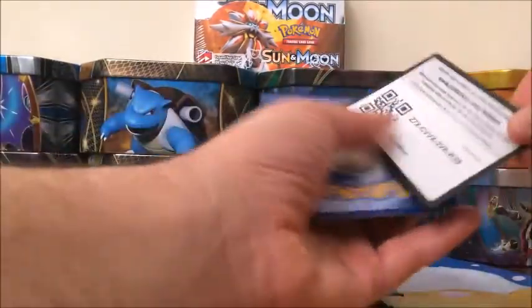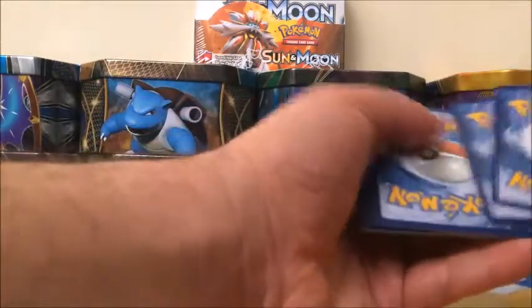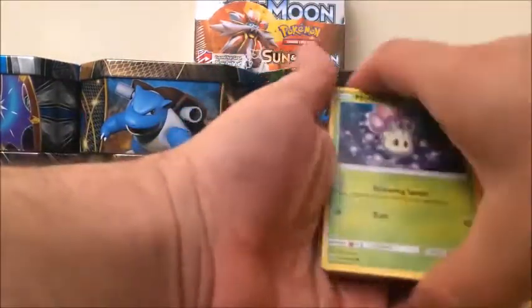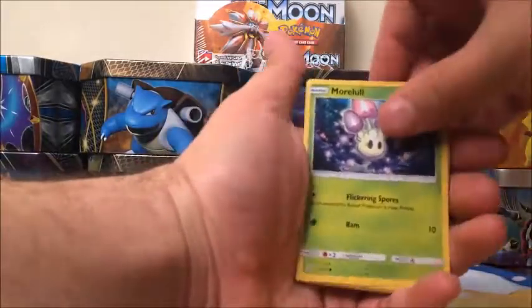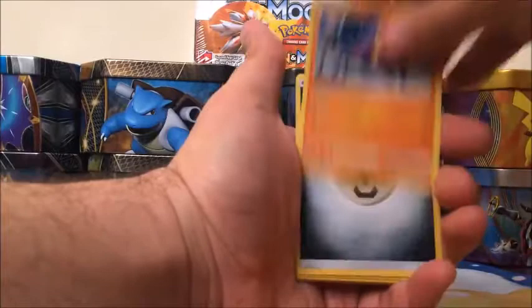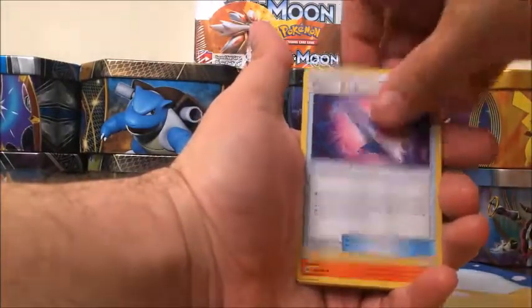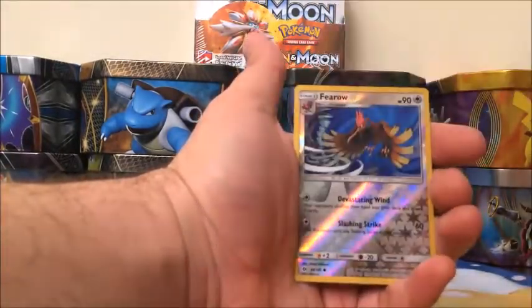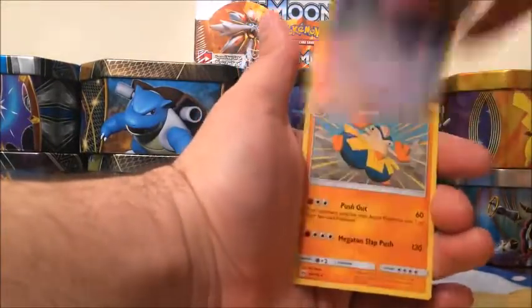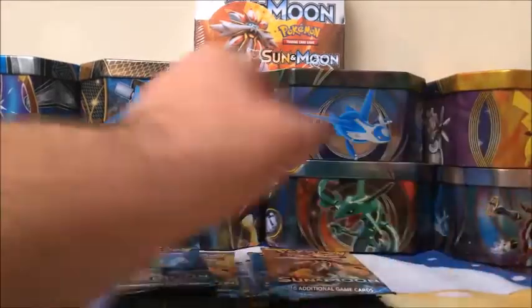Packs are just melting like butter. Code card. Starting off with a Morelull, Fomantis, Surskit, Growlithe, Crabrawler, Steel Energy, Poison Barb trainer card, Torracat, Potion, a Reverse is a Ferrow which is not a rare, and our rare is a Hariyama.